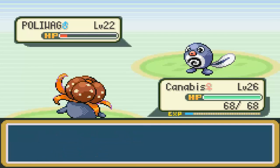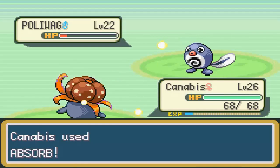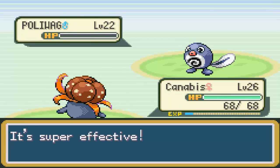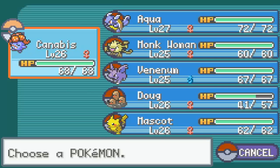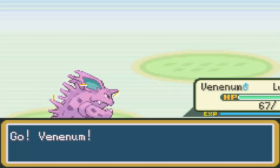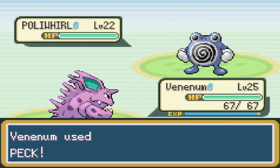A bit more general information about Poliwag: it has an evolution, and if you give it a Water Stone after that it evolves again. But also if you trade it holding the King's Rock item, it will evolve into a different Pokemon — but that's not until Generation 2. Though all the Generation 2 and 3 Pokemon are programmed into this game, you're just not allowed to obtain any of them until later — until you beat the Elite 4 at least once. After that, you can obtain all the Generation 2 Pokemon.